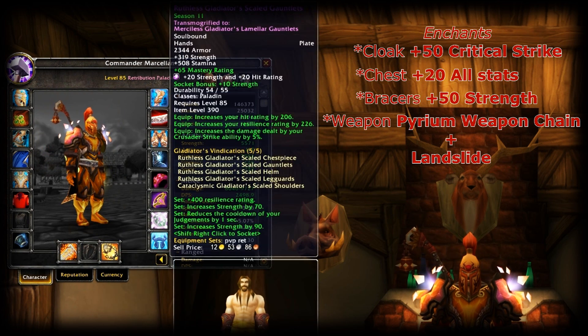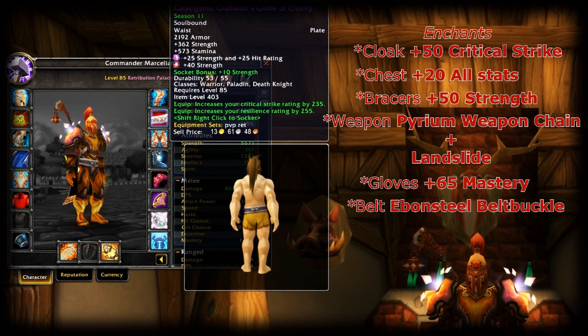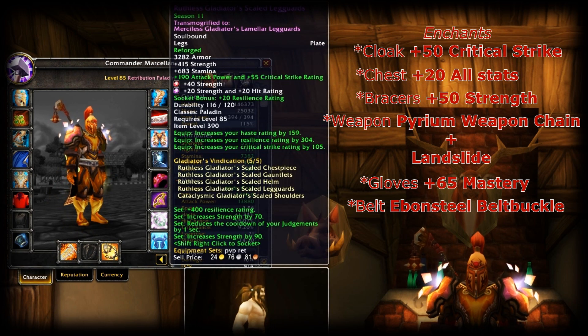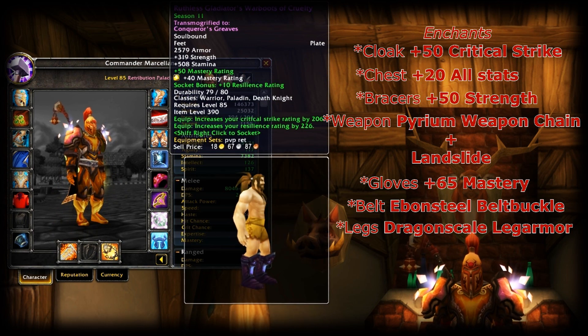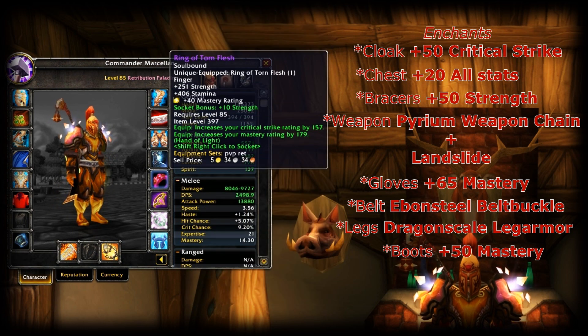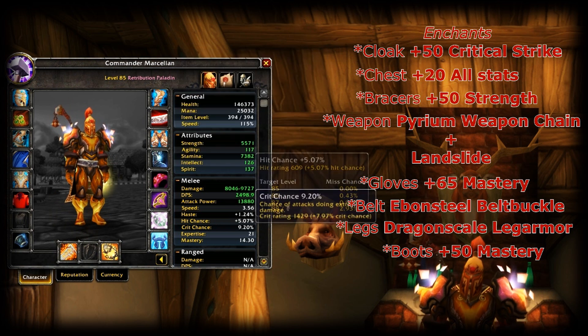Moving on to my gloves, I have the plus 65 mastery enchant. For my belt I have the Ebonsteel Belt Buckle, which gives another gem slot — works really well. For the pants, the Dragonscale leg armor. For the boots I have plus 50 mastery rating. I have a PvP trinket which I gemmed with mastery as well — I used to have crit on it but reforged into mastery too. So there you have it for the enchants and reforging.